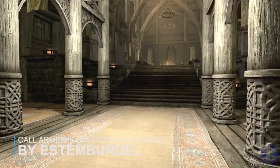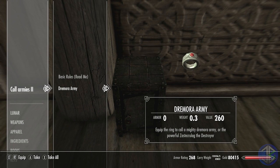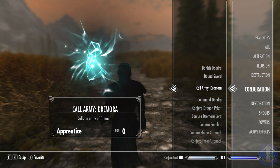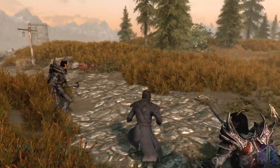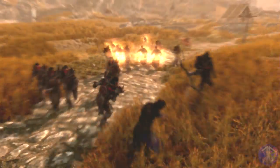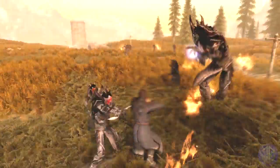Next up we have Call Armies 2, a Dremora army mod. This mod is an add-on to the Call Armies mod we showcased not long ago. It adds the ability to summon a Dremora army. Equipping the ring found in a chest in Dragonsreach gives you the ability to conjure a regular Dremora army and the Zaster Krulag Dremora army. The regular Dremora summons all the standard types, while the Zaster Krulag summons the giant legendary Dremora Zaster Krulag — and you can summon multiple of him.